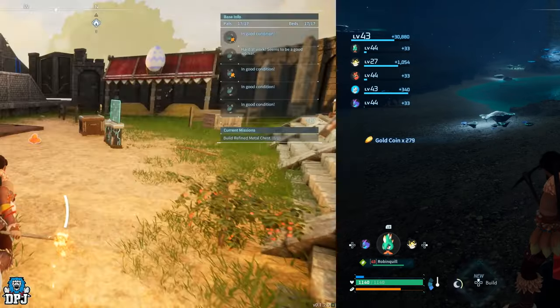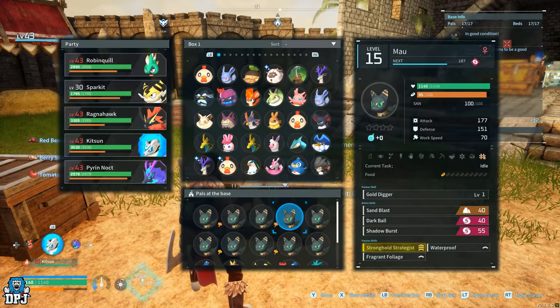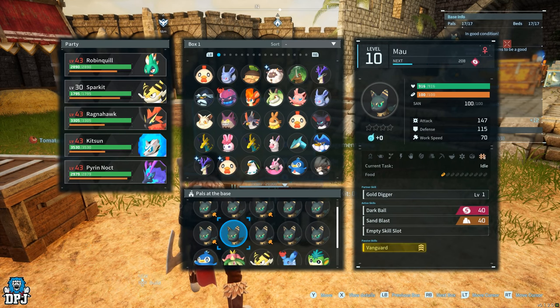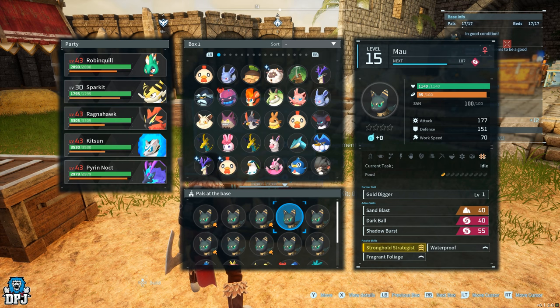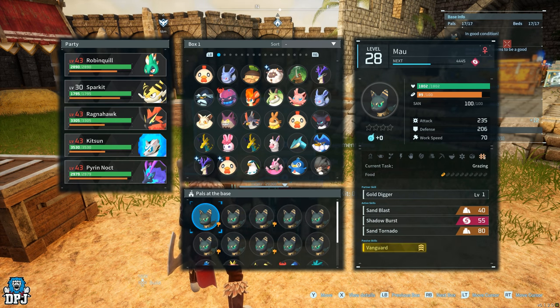Back at base, you need to build the ranch — which does take up a bit of room. Once you've got it built, simply assign these cats to your base PAL slots and watch them make gold for you. If you have PALs that transport materials, they will also pick up this gold and put it in the nearest container, so keep that in mind too.